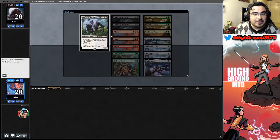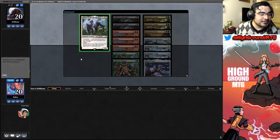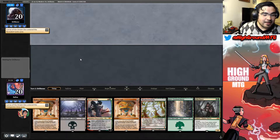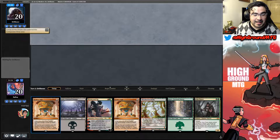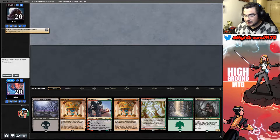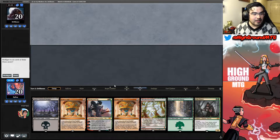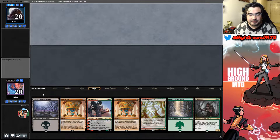We lost the die roll unfortunately. Looks like Doctor Elbows — looks like they are on Lurrus as well. This isn't a bad hand; I wish we didn't have two Aether Vials. We'll keep this hand.